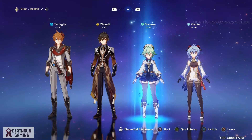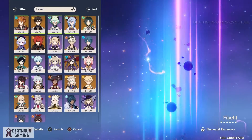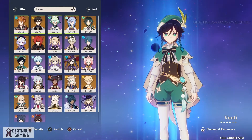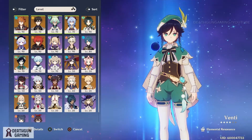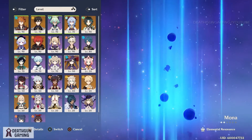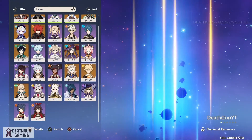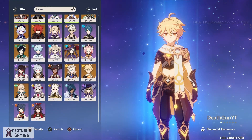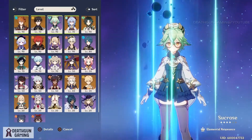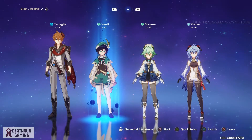If you can put a hydro character in here like Childe, you're gonna have a really easy time keeping things frozen. Zhongli is a nice character but you don't really need him that much. Venti is also pretty nice. I'm actually going to run Venti, Qiqi, Xingqiu, and Mona - these characters are going to help out a lot. Even the traveler with his Geo element is going to be very useful. Let's go with Venti just for this run and let's start it off.